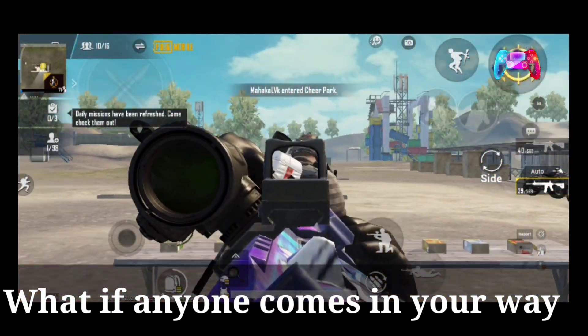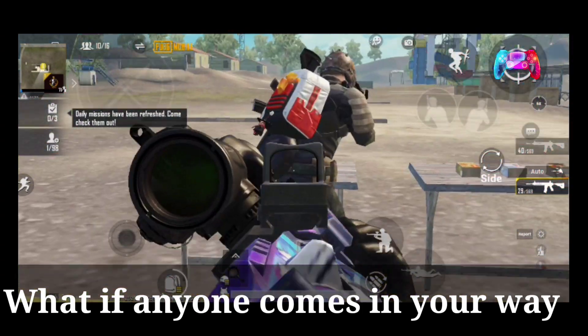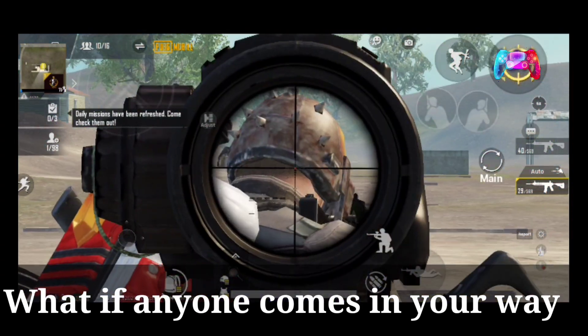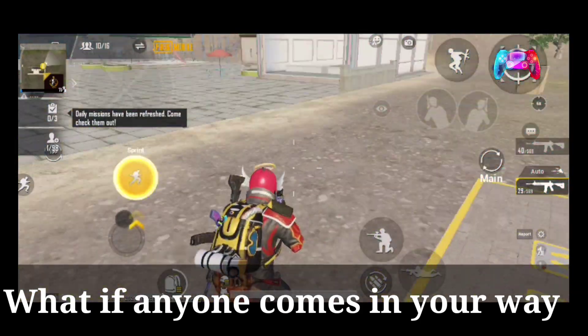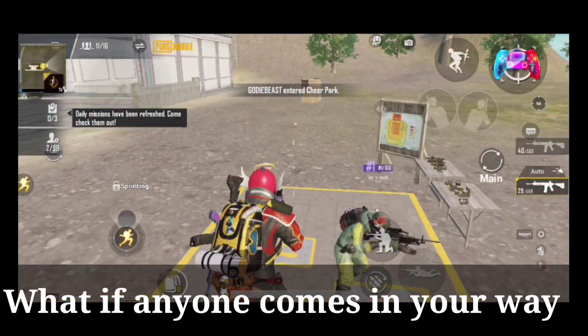Some players come into your aim and push your side, blocking your vision. They don't shoot but they block your line of sight. So I suggest that if you have any such players in your lobby, leave the lobby, because they are not doing anything useful but wasting your time.